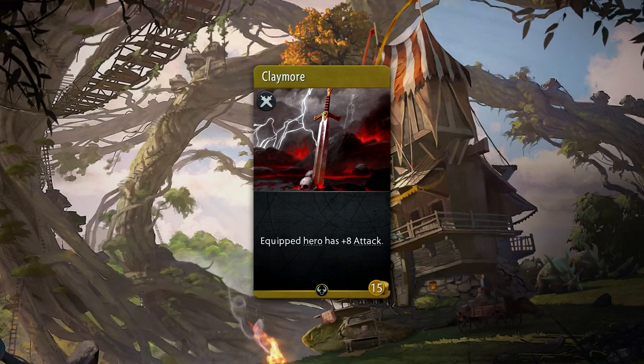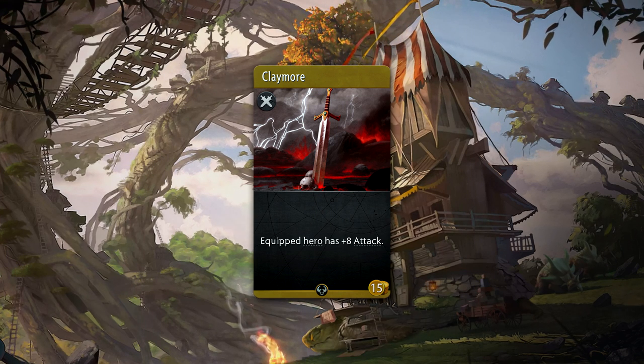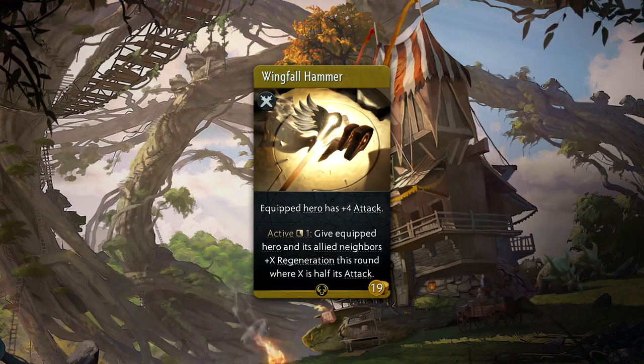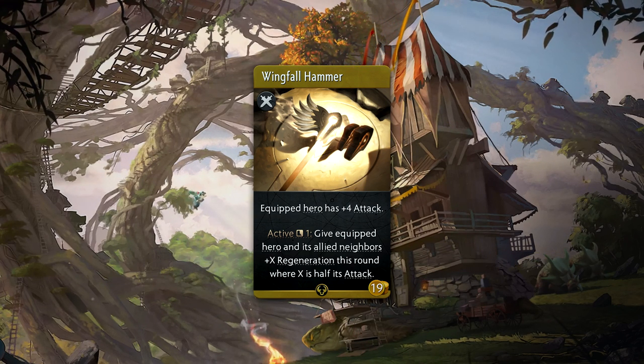Claymore is a fifteen gold uncommon weapon that provides plus eight attack to a hero. First there's Short Sword, then Broadsword, and the final form seems to be the Claymore. It does provide a lot of raw damage.